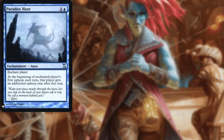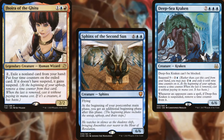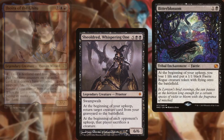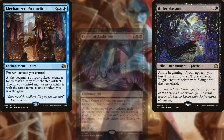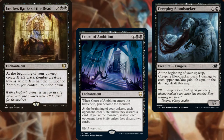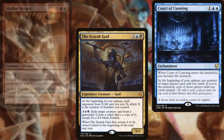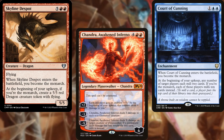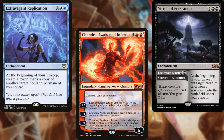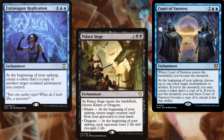Paradox Haze, Sphinx of the Second Sun, Deep Sea Kraken, Jori En of the Gitu, The Whispering One, Bitter Blossom, Mechanized Production, Court of Ambition, Creeping Bloodsucker, Endless Ranks of the Dead, The Scarab God, Court of Cunning, Skyline Despot, Chandra Awakened Inferno, Virtue of Persistence, Extravagant Replication, Palace Siege, and Court of Vantress make up the core of our deck and how we plan on winning.